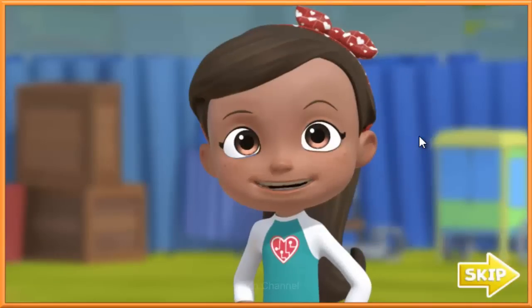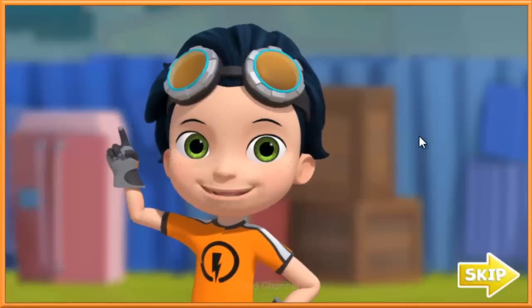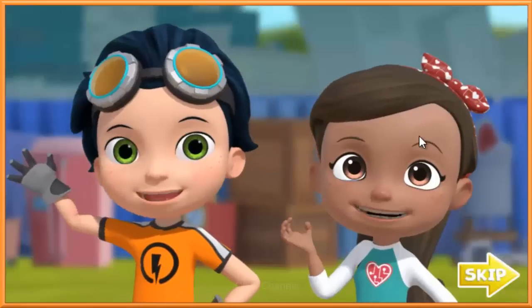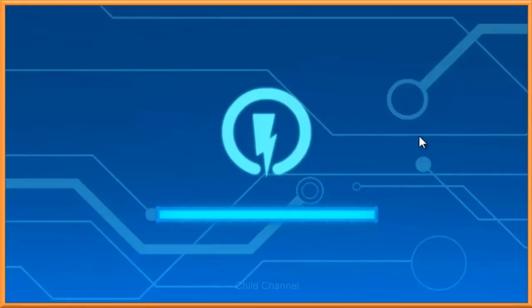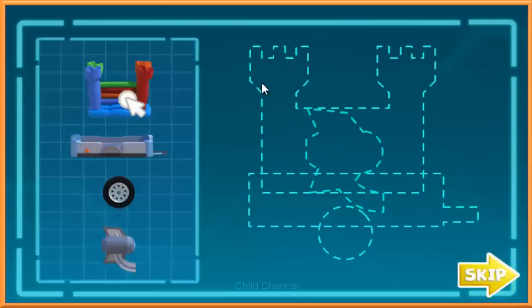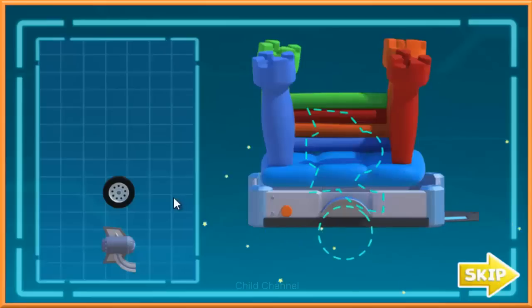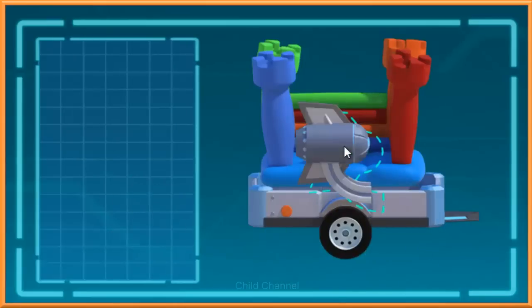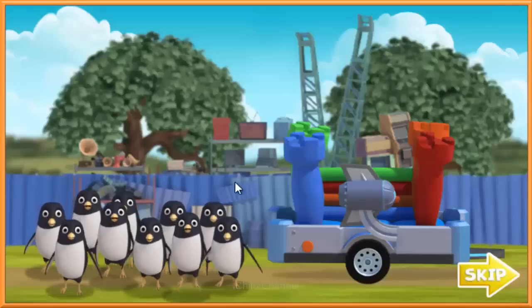How are we going to get all these penguins back to the animal park? I know — we can build a trailer that can carry all of them. Let's combine it and design it. Click on one of the trailer pieces — click where you think that goes. Nice job! Now let's put together the rest of the trailer. Perfect placement. Modified. Customized. Rustified. Introducing the Penguin Pickup 2000!